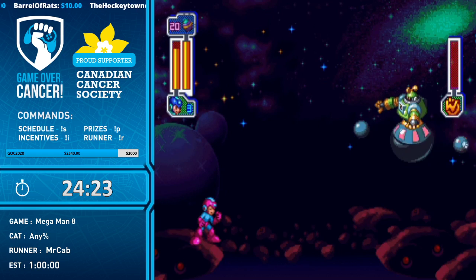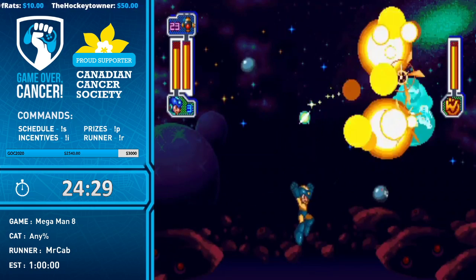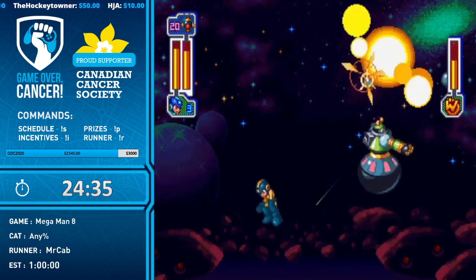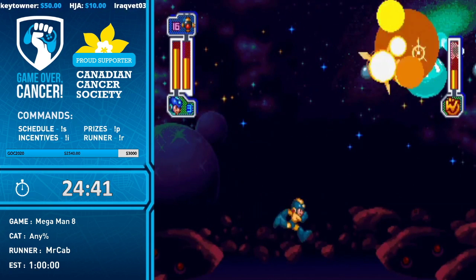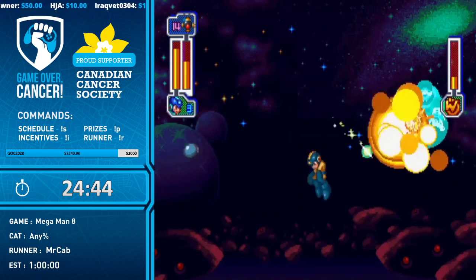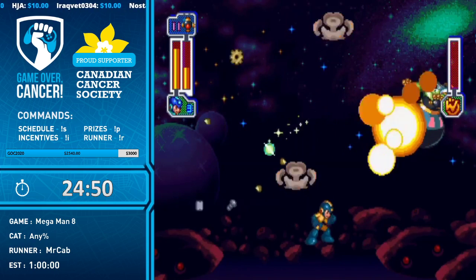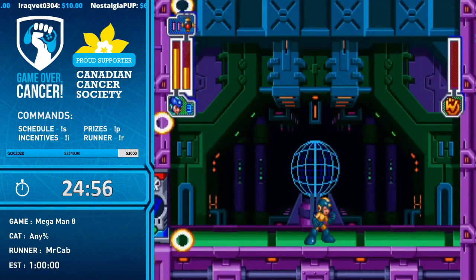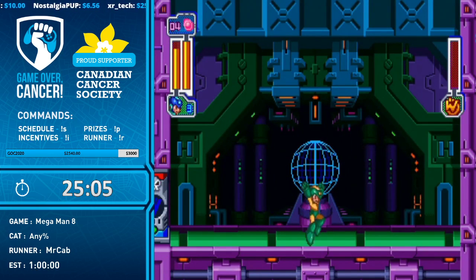This game has two sets of four Robot Master weaknesses, with two soft weaknesses in the second half. Grenade Man's weapon works pretty well on Astro Man, and since Astro Man likes to hang at the top of the screen, Mega Ball jumps are used to get in his face. Astro Man can start teleporting around the top firing asteroids that do a ton of damage — so getting a beautiful pattern where he stays low is great. That was pretty good luck.